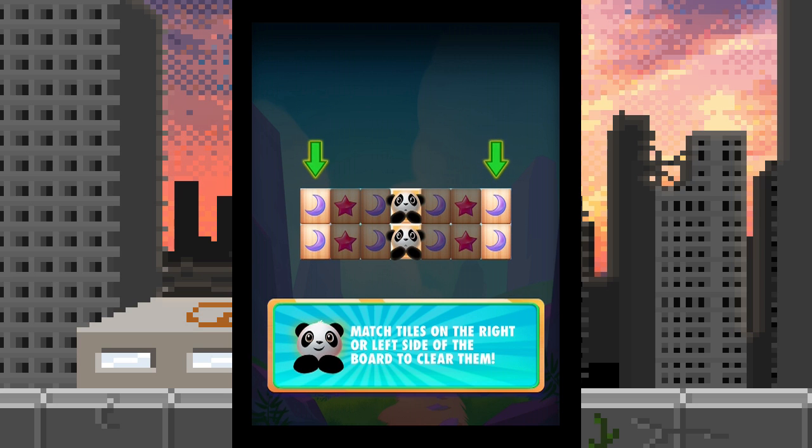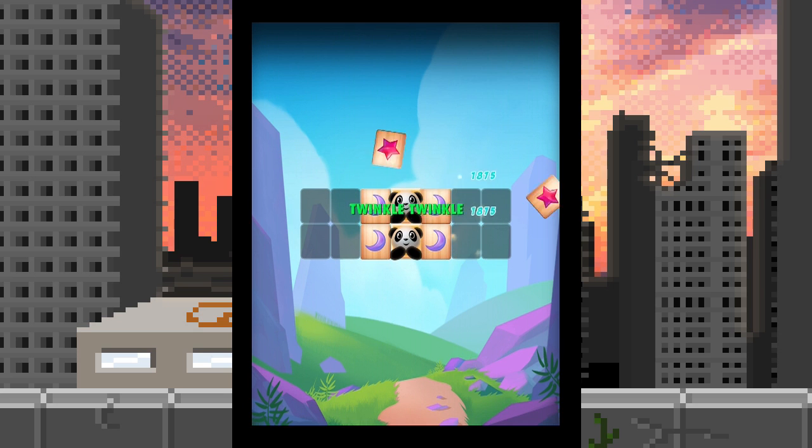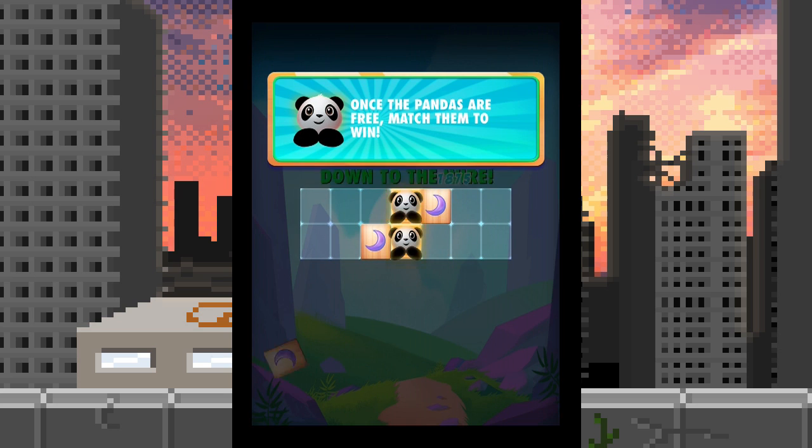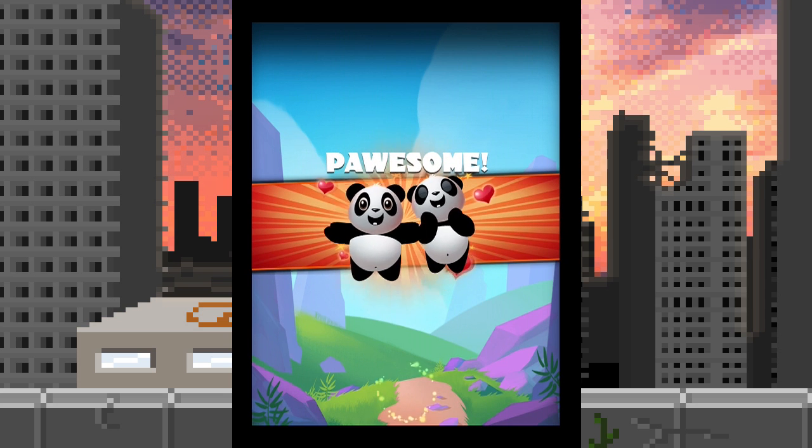Match tiles on the right or left side of the board to clear them — so that one and that one. Look, they wave at you! Those pandas are going to be the death of me. You can basically match any two, doesn't matter where they are, and once the pandas are free, match them to win. This is going to be adorbs — here we go, pandas!